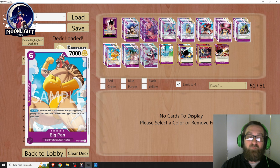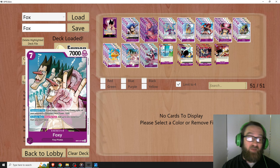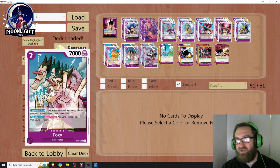Big Pan allows you to cheat out a four-cost or less character. Foxy himself is one of the strongest cards in the deck. Seven cost, 7,000 power — not great stats, but on your opponent's turn, if your leader is Foxy Pirates, all your opponent's characters get minus 1,000 power. If you have two of these down, that's minus 2,000 power across the board — way stronger than it sounds. It's like a lockdown effect: when they overextend to attack, you lock them down with your leader, and the characters they have left are severely weakened.